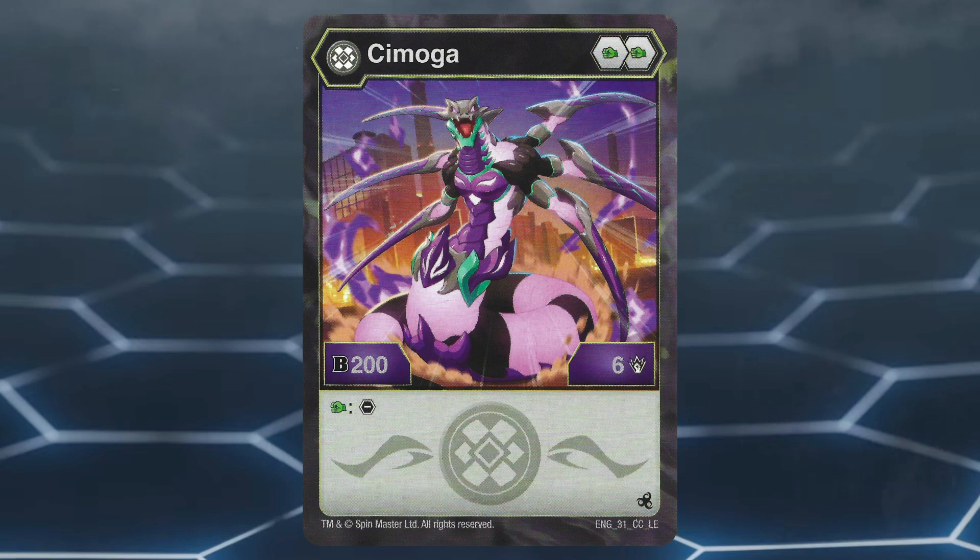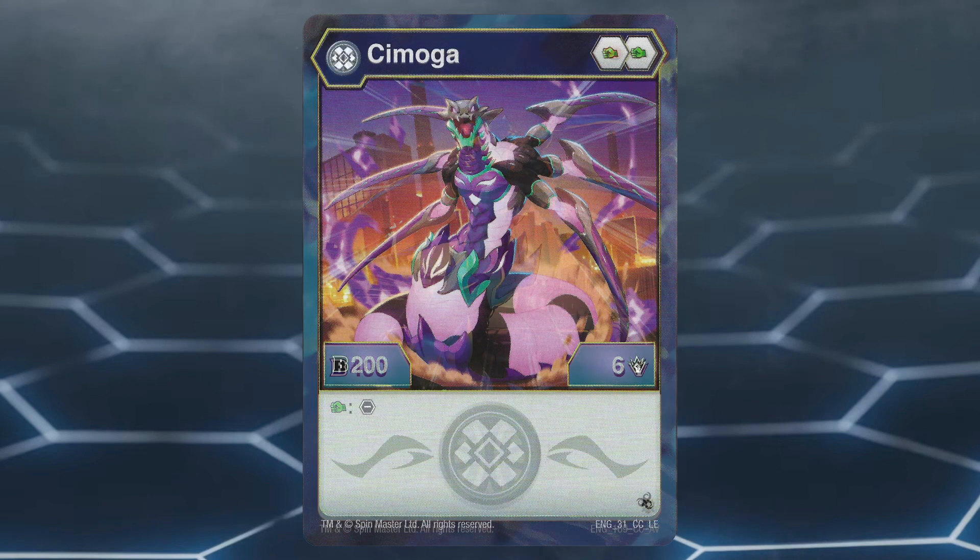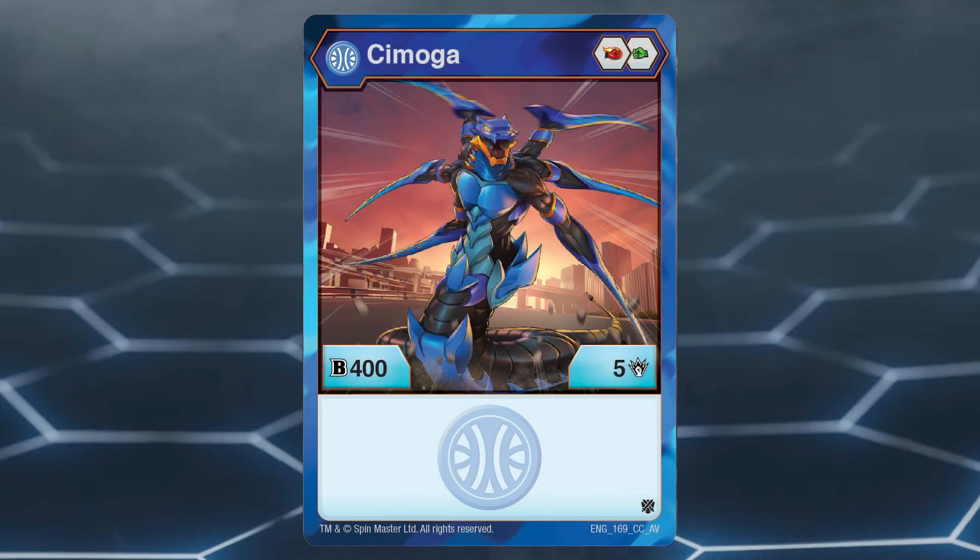Darkest Simoga having the number 1 spot is solely due to the fact that in Bakugan Legends, it's the only Simoga. There really aren't many instances where you'd actually want Darkest Simoga on your team. If you want to use a Simoga, you're better off using Aqua Simoga from Bakugan Arborn Alliance, due to it being able to reach 12 damage on its own.